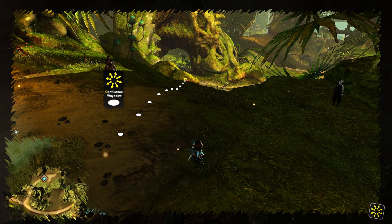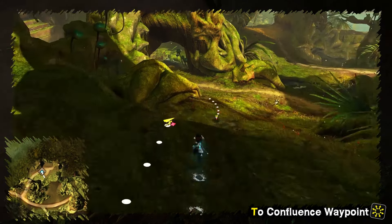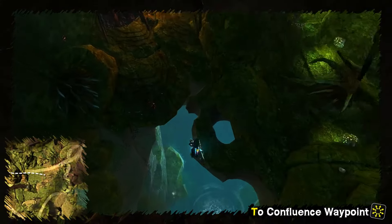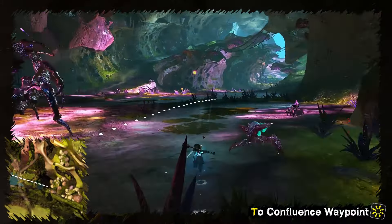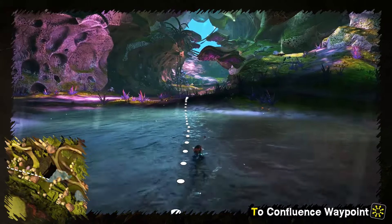Waypoints are accessible by multiple ways, but this one is probably the least confusing. From the Order of Whisperers Camp waypoint, go a little bit southeast and jump into the hall. It leads directly into Newhog Lane. Now just run forward to the Lane Line Confluence waypoint. From this waypoint you can easily reach most of the map, especially with Wallow Mastery, so again work towards that.